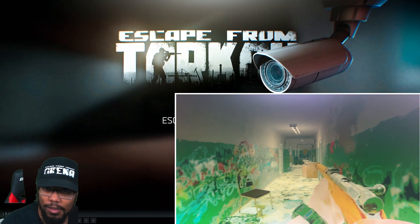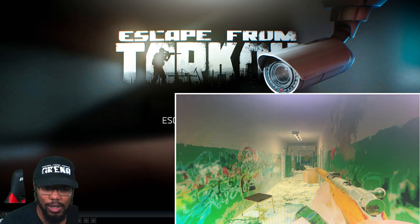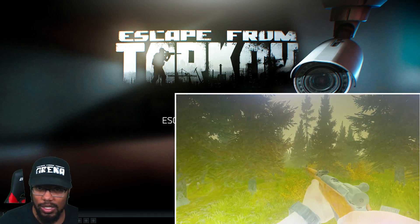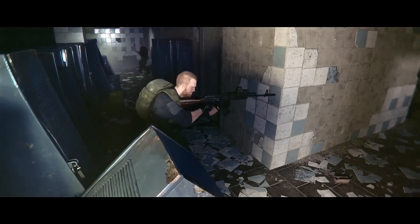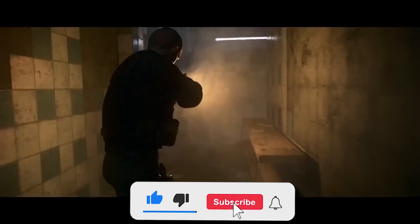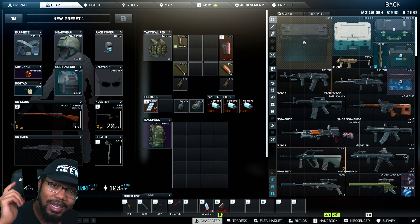One thing you absolutely need to do is download AutoHotkey. You can add a monitor filter that lets you adjust brightness and contrast on the fly with a hotkey. I would not even play Tarkov without it — it's the difference between walking into a dark map and guessing, versus actually being able to see. I'll have step-by-step instructions in the description. Let me know in the comments if you want a full dedicated video. That's it — let me know if this guide helped, timson918 out.